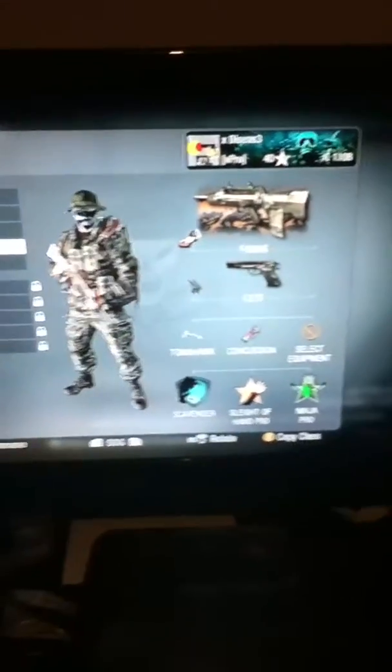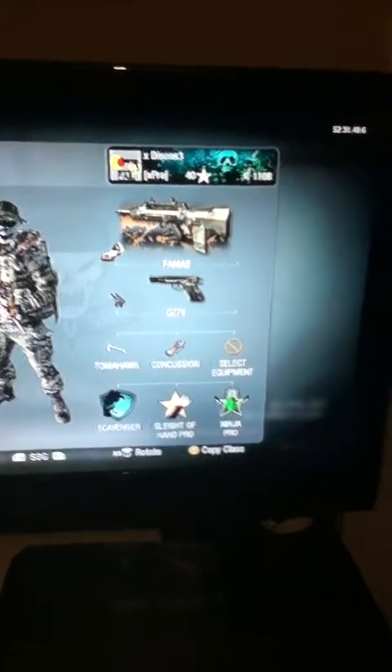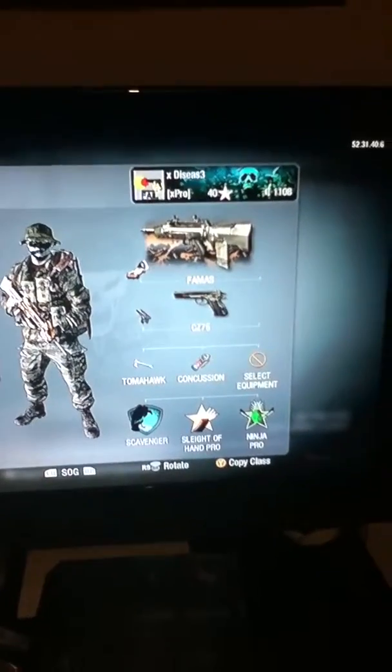Right over here we have my FAMAS class, and with the Tomahawk this time — Scavenger, Sleight of Hand, and Ninja Pro.